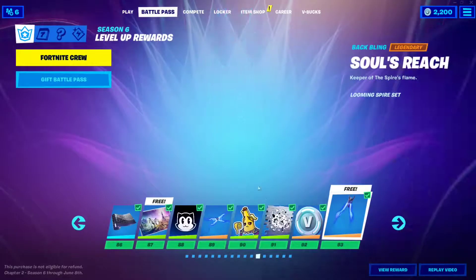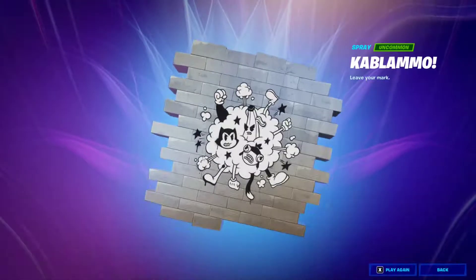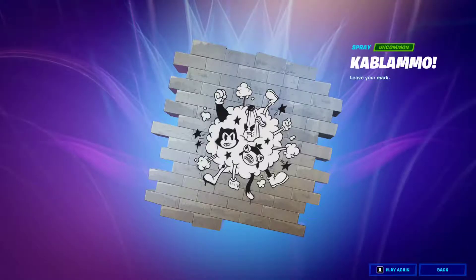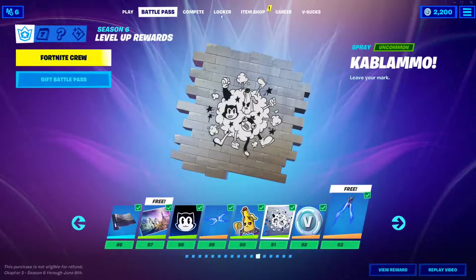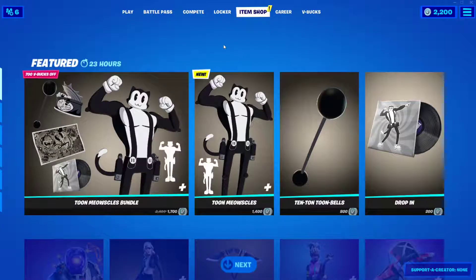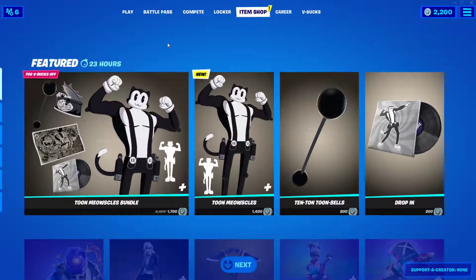If you go to your Battle Pass and go to level 91, you'll see a spray that has Meowsicles, Peely, and Fish Stick. So there's a high possibility we're getting a Toon Peely and a Toon Fish Stick. This should be the start of a cartoon series of skins. Meowsicles looks pretty dope — they absolutely nailed it. Thank you guys for watching and I'll see you in the next video!